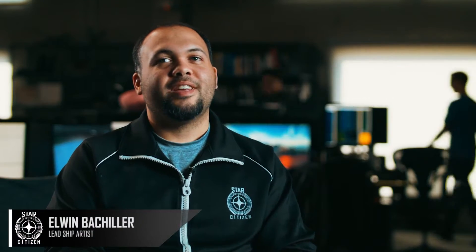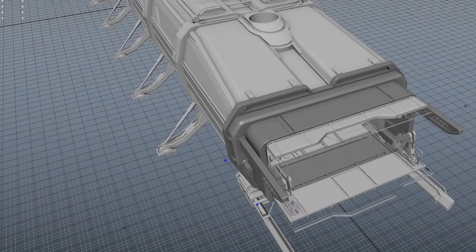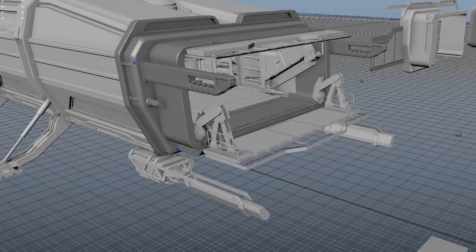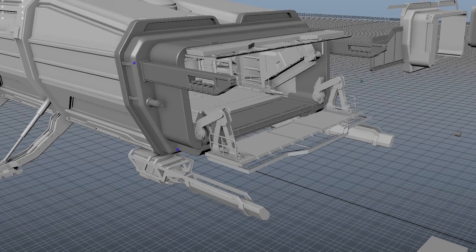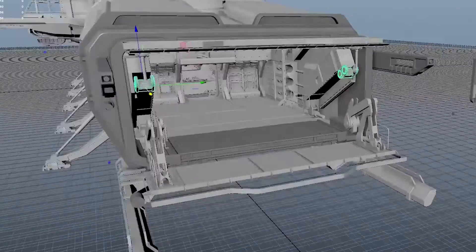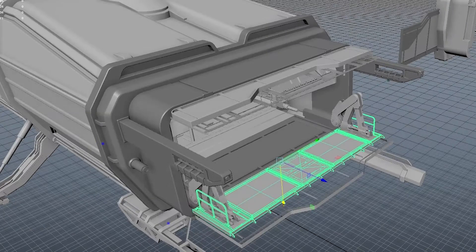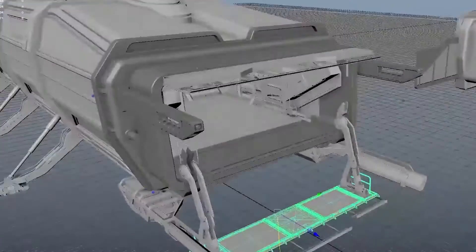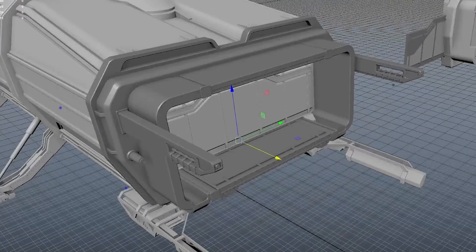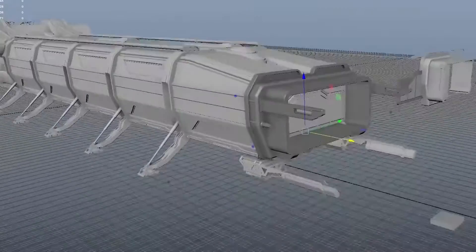The Caterpillar is an interesting ship because it's one of the first ships designed around pure modularity. The whole front of the ship has four modules that in time we'll be able to replace — from what we have now, which is cargo modules, to maybe an additional habitation module for more crew, or weapon modules that carry missiles. So we have the opportunity to really customize this ship's interior spaces. The Retaliator lets you do it with two spaces; the Caterpillar, four.